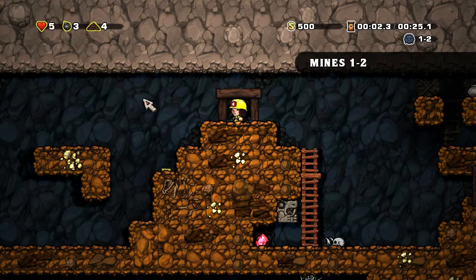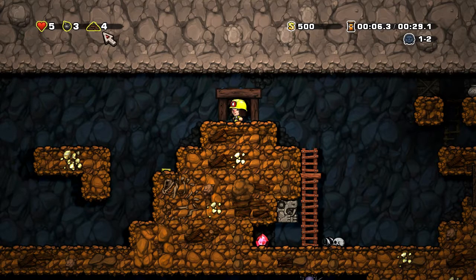As for the ProHUD — for those that might not know about it — your health, your bombs, and your ropes are up here. Your score is on this side. Your time — I really like this, it's pretty cool. Although I'm not very big on speedrunning Spelunky because, well, I'm not that good. Your time for the level you're on and your overall time are shown right here. The level you're on is also pretty nice for doing score runs, which is what I mainly do.